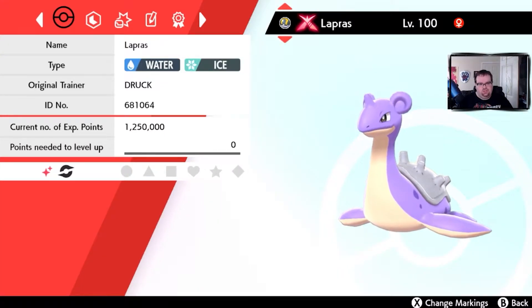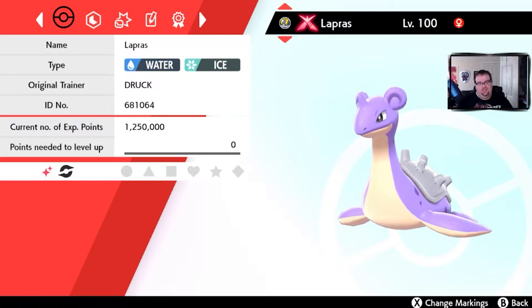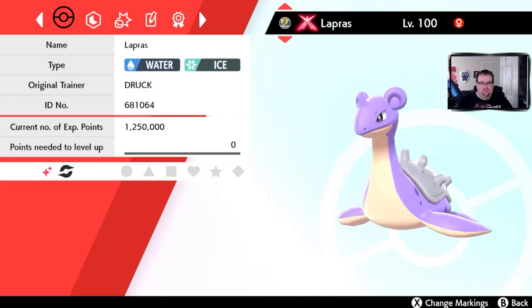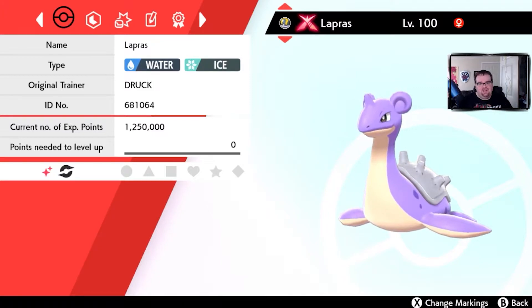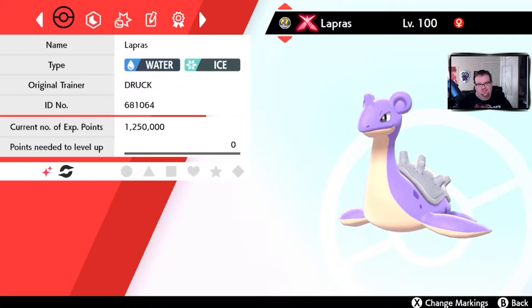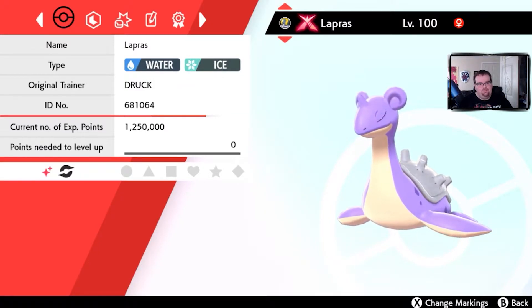This one is very special to me — Shiny Lapras. Breeding her was one of the best experiences I've ever had. It was so easy to breed Shiny Lapras that, believe it or not, two Shiny Lapras hatched in a row. I'm not even kidding. I kept my Shiny Lapras and sent one to my friend Billy. This is a perfect Lapras — this thing is a powerhouse.